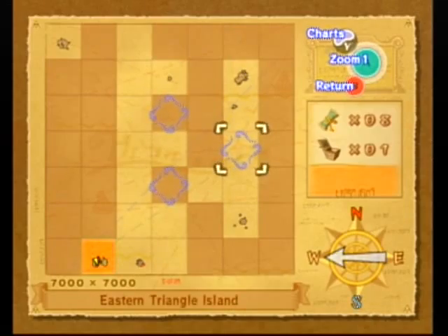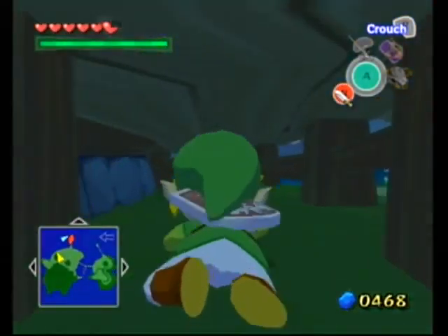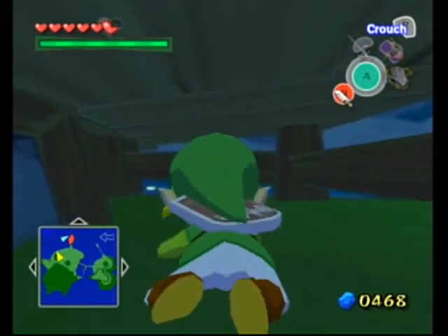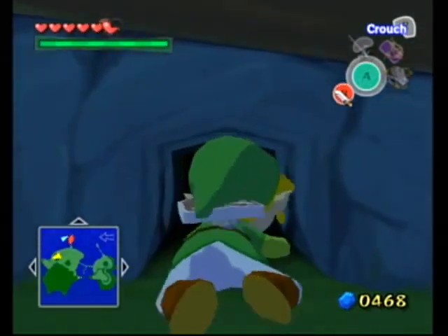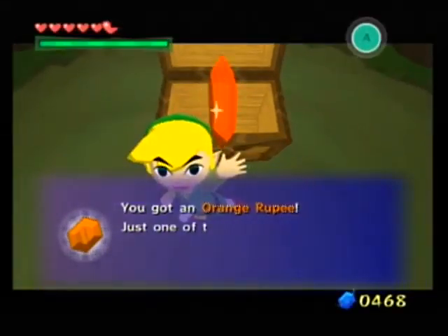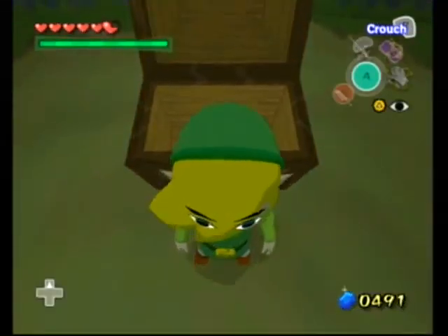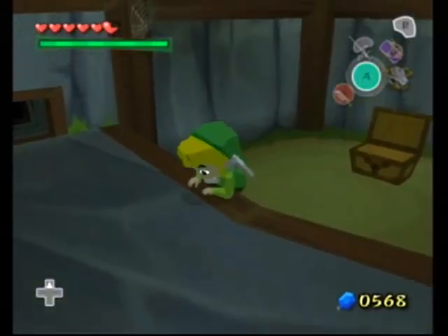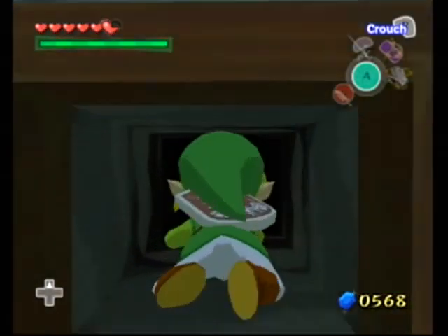One of them is one we've actually been to before — Eastern Triangle Island — so we have to go to these three places. But first, we're going to duck underneath our grandmother's house and see what's under here. There's this little space we can crawl under, so that's an obvious surefire sign that there's something cool to be got. It's an orange rupee, which is the first one we've gotten. Just one of these is worth 100 rupees.